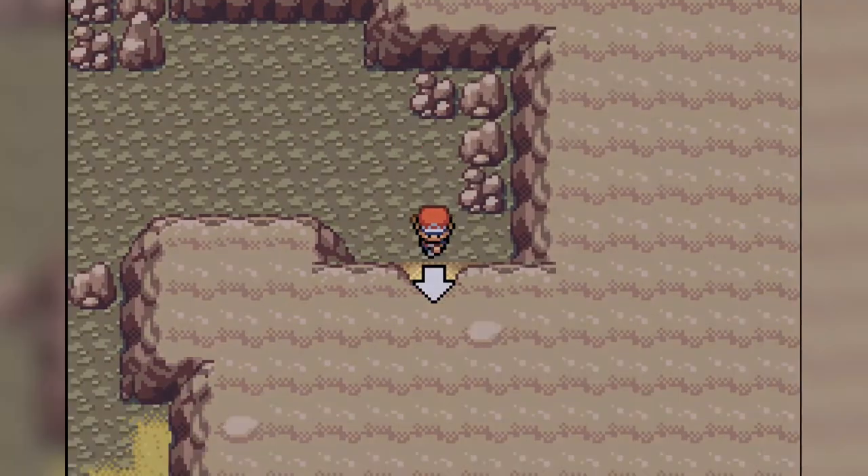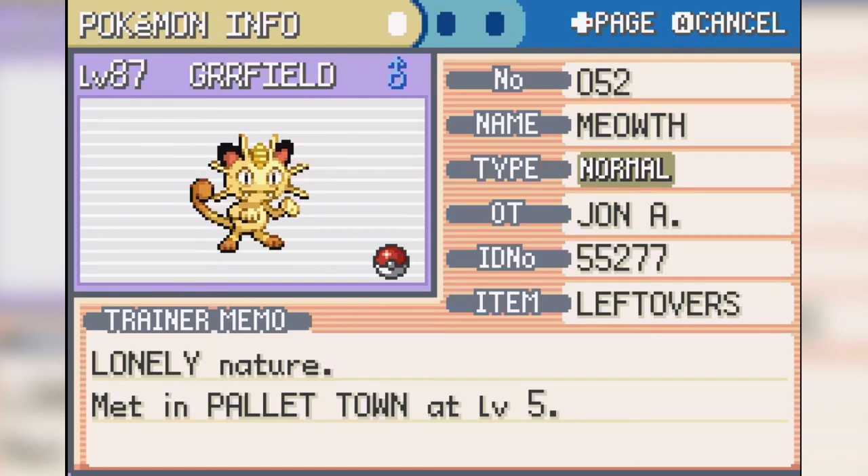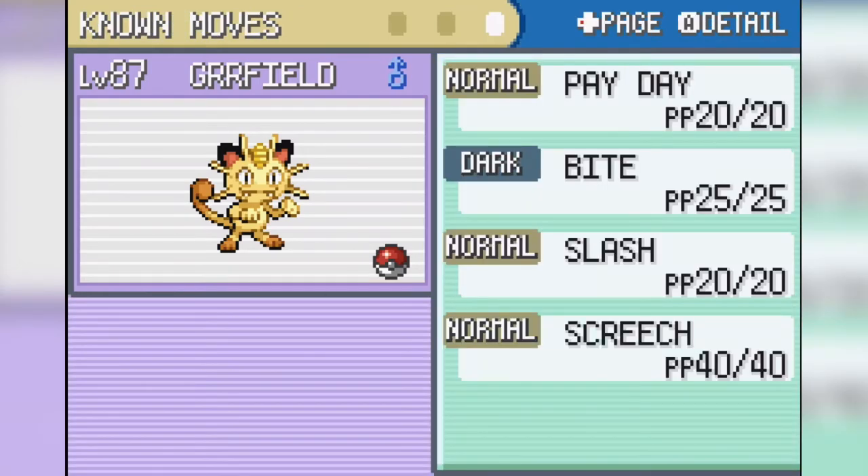After getting through Victory Road, we make it to the Pokemon League. But we are nowhere near ready to take on the Elite Four — we need to grind. After some grinding and using the last of our rare candies, we are now at level 87. Here are Garfield's stats and our moveset before we take on the Elite Four, and this is how much money we have as well.